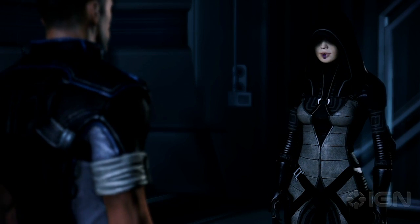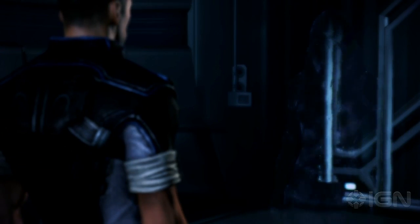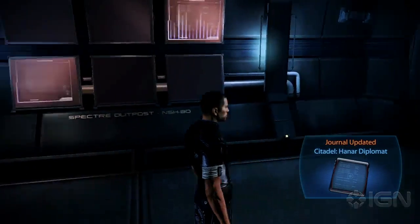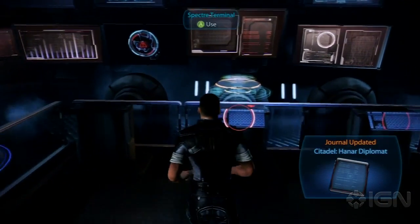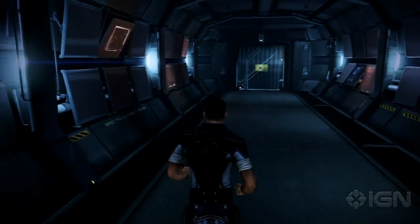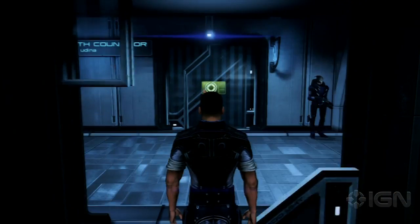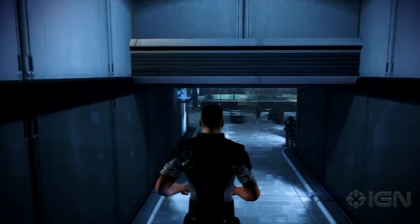I can help you dig up some dirt on the Hanar. I'd appreciate it. Shepard, I'm checking security reports. Can you track the transfers coming from the Hanar embassy? On it. Bao's got a good plan. Hanar are predictable — anything suspicious in their terminal use should narrow down our list of suspects. So you approve of Bao? Absolutely. He's a good Spectre. The galaxy needs more like him.